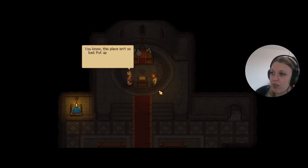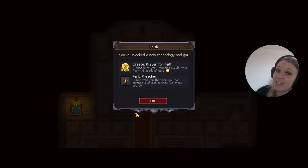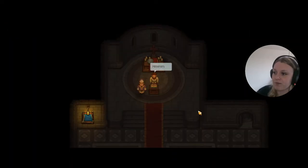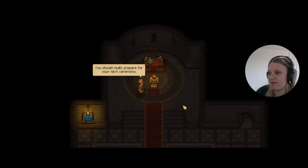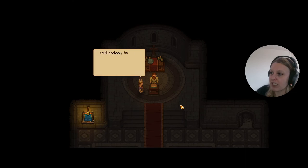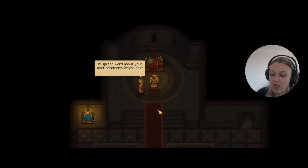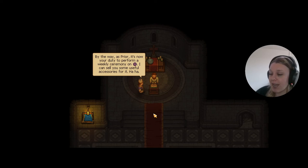Actually you can just say whatever you want. This place isn't so bad — put up some extra decorations, some nice candles, music, incense. Long story short all this stuff will help you to get more faith and faith is power. Let's go ahead and start the basic sermon — 'May the force be with you.' Not too bad but my sermons are much better. There are some books with some wonderful words in the church library. You'll probably find some weird stuff in there too — one of the keepers was engaged in scientific research. I'll spread word about your next ceremony; maybe next week someone will show up. By the way, as prior it's now your duty to perform a weekly ceremony on Sunday.